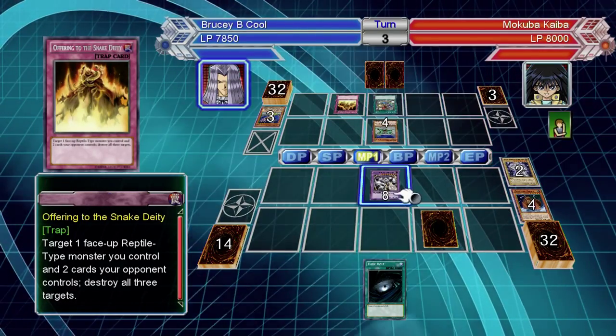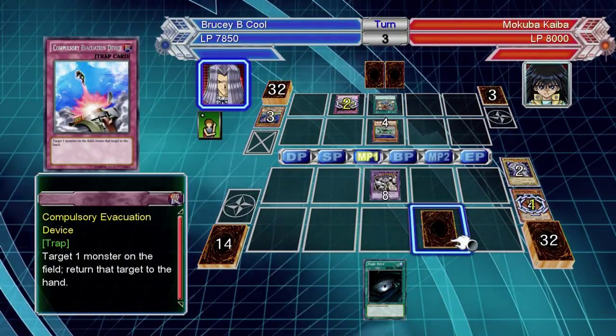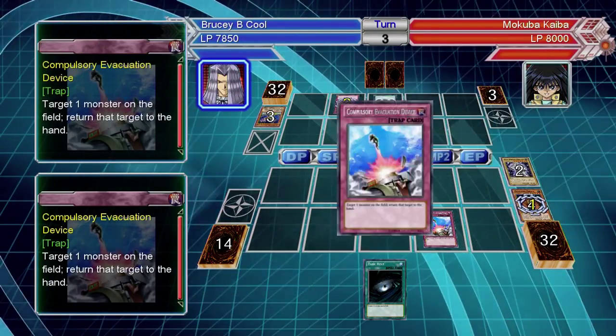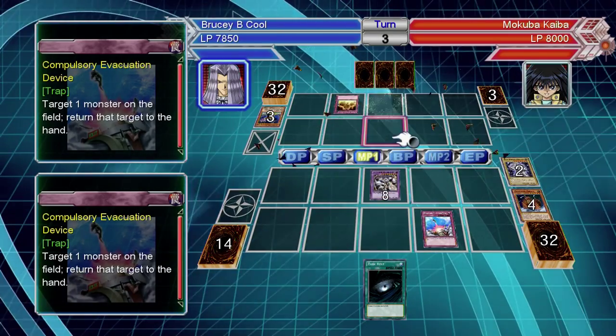Be careful about putting Worm Yagen face down though, because when that's flipped face up it can bounce your face-up monster back to your hand. So be careful with putting all your eggs in one basket — whether that's a high-level fusion, a Synchro monster, or even an XYZ monster. Worm Yagen is a pain in the backside.